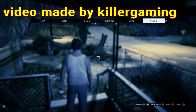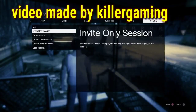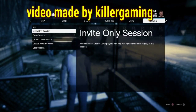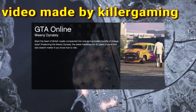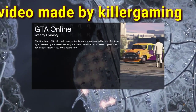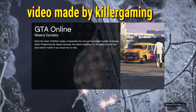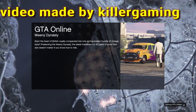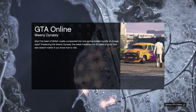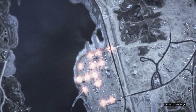Hey guys, welcome back to another video. Thank you guys for coming back to my channel. In today's video, I'm going to be showing you an awesome money glitch. You can make billions in a matter of minutes. I suggest you hop on this money glitch right away before Rockstar patches it. When you're doing this glitch, make sure you buy the most expensive apartments, all your properties, and your cars - a whole bunch of cars - because they will be money wiping us for this glitch since it's so game breaking.